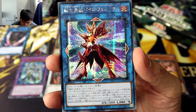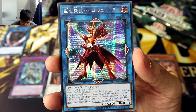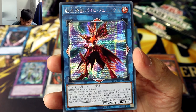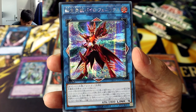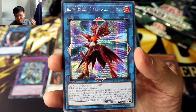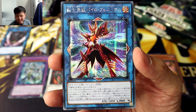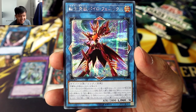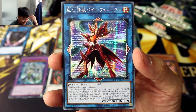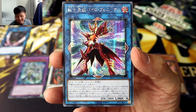To Link Summon this monster, you'll need two or more fire attribute effect monsters. This card's second and third effects can only be activated once per turn. First effect: if this card is reincarnation Link Summoned with itself as material, you can destroy all cards on the opponent's field. I really love how Pyro Phoenix is the really destructive one — it revives, comes back on the field and just smashes everything.